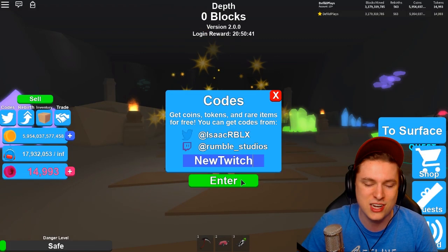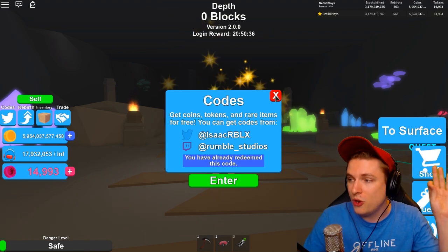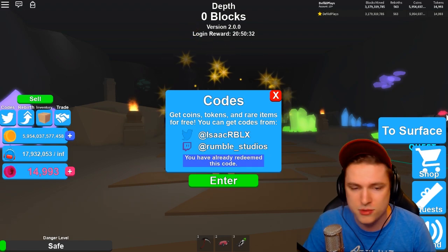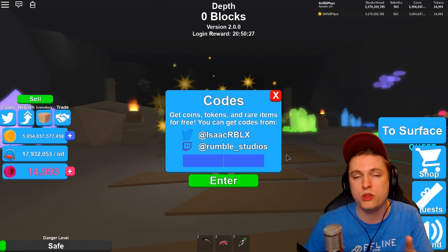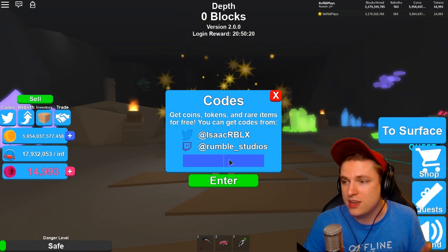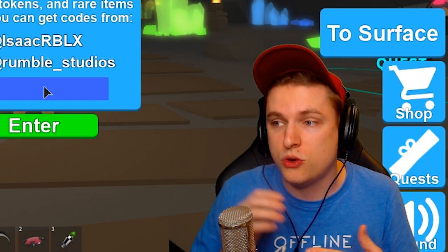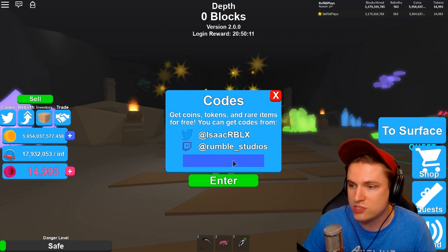Next up is 'new twitch' — they launched a new twitch channel. If you missed it, the twitch codes let you get the twitch dominance and the twitchy wings. I'll quickly go over the best twitch codes available. Remember, these codes only work when Rumble Studios is live on Twitch. I'll give you codes for 200 rebirth tokens, 250, 300, a twitchy corn, and a twitch dominance.